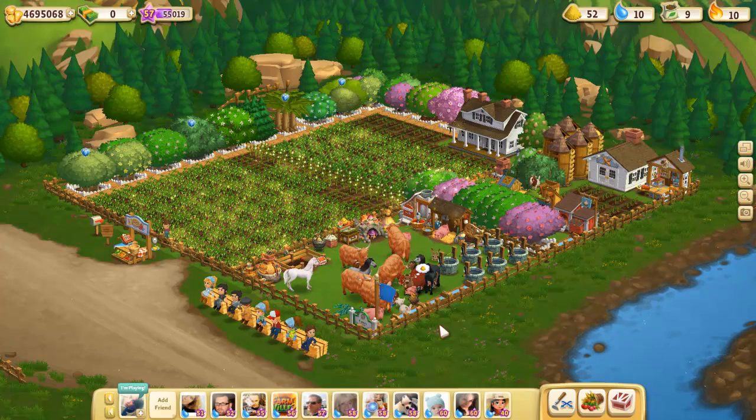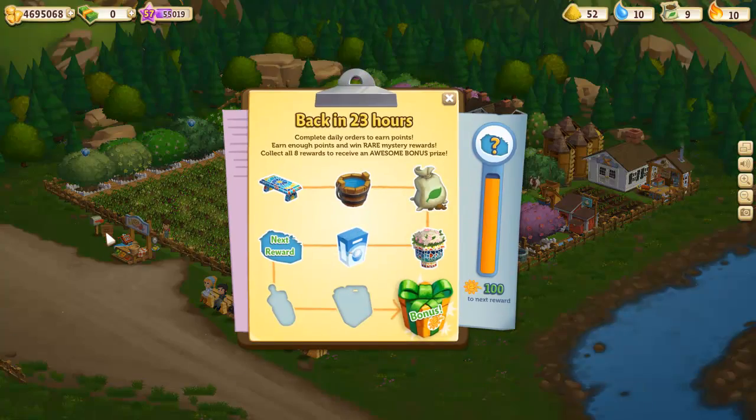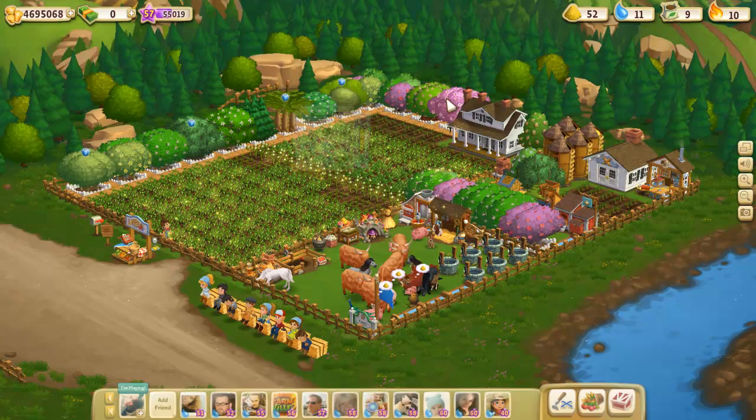But if you can do it, you get some extra points, and out of the extra points you get various prizes. I'm not sure what this next reward is — it looks kind of interesting. The one after that's going to be baby bottles, and the one after that's going to be some kind of speed grow, and then the bonus — who knows what that is. The first thing I got was a bench, then I got some water, then it looks like fertilizer, then a little planter, and then these were like five sugars or something like that. I need a hundred more points to go to a reward, so I'll get that in a few days.